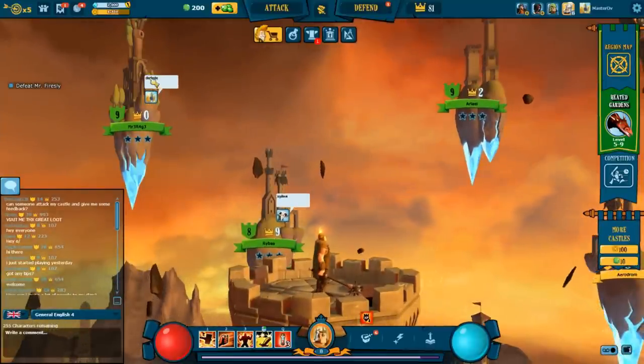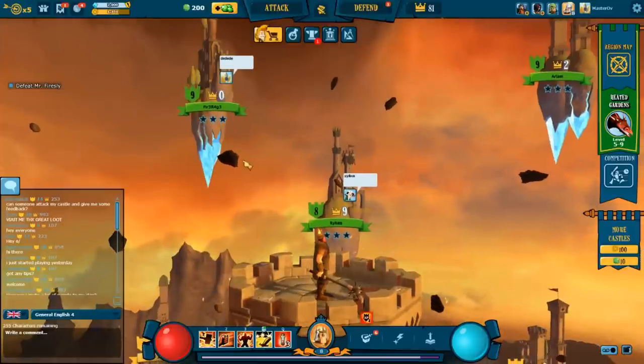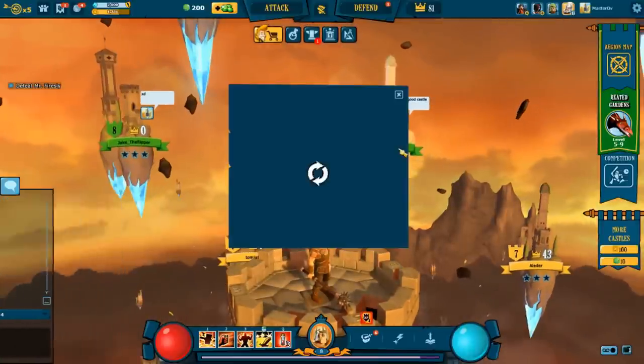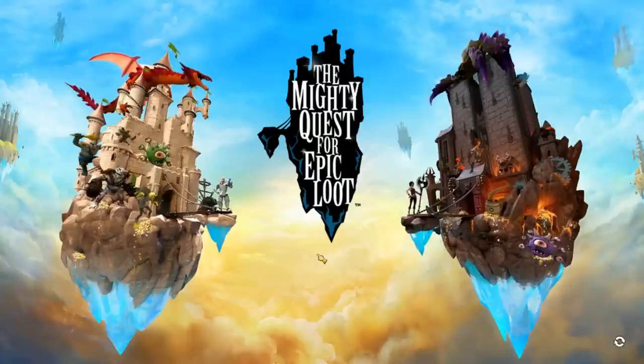These ones here have 'D, D, D' — I don't know what that means, whether that's a foreign language. Sometimes it says 'it was a good castle' which isn't exactly useful. Is it a hard castle? Is it an easy castle? I'm not really sure. But we're going to go and attack it anyway and see what it's like.